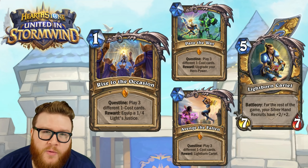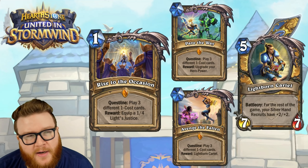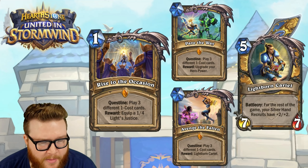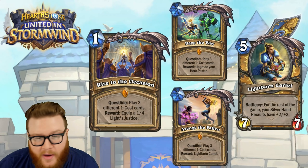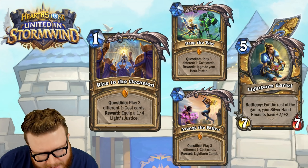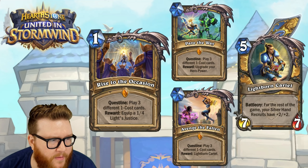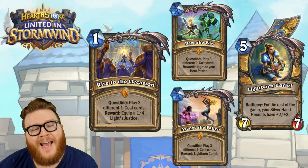Are you going to be able to weave in other Silver Hand Recruit stuff — like if you need to play your Lothraxions eventually, and the card that permanently buffs attacks, you've got other Silver Hand Recruit follow-up and synergy cards. I'm having a hard time piecing all of it together in a way that makes sense, so it feels like this one's going to take kind of a perfect deck list to unlock it.